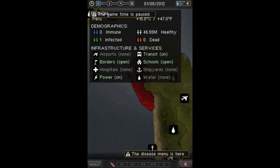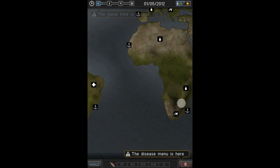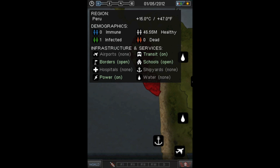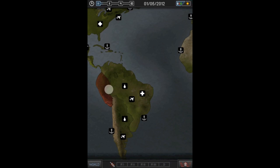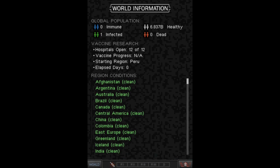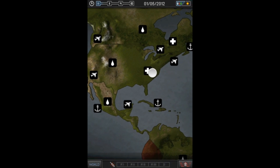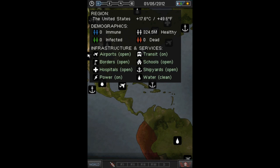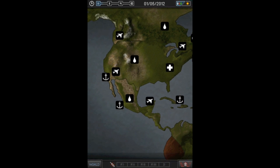You should start out with something like this. You might have a red continent over here — mine happened to be where Peru is. Basically everyone starts out with one infected person. Right now I have one infected person in Peru carrying my disease. I want him to spread it to other people — over six billion people across the whole planet. Let me explain what's on the screen. These symbols represent the hospital and airport. The best way to learn what all these are is by clicking on a continent — it lists all the symbols: airports, borders, hospitals. They can close that border so people can't get across.